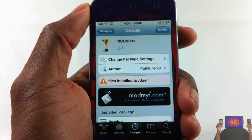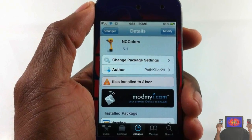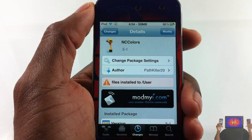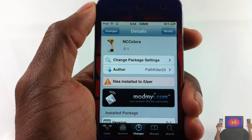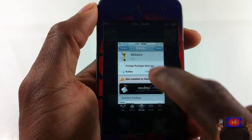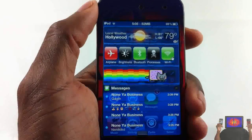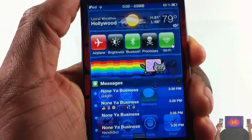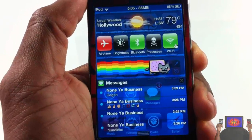Hey YouTube, Opinion Native here. We're reviewing NC Colors by Patkiller29 — it's in the ModMyRepo for free. Basically, NC Colors is a notification center tweak that allows you to change the color of your notification center background. As you can see, my background is a sexy blue with an elegant name cat walking across the screen.